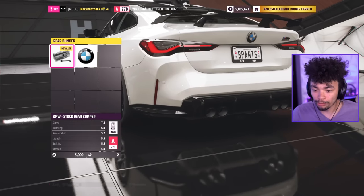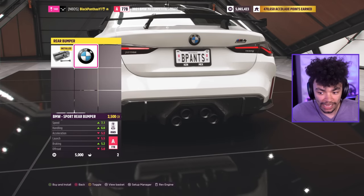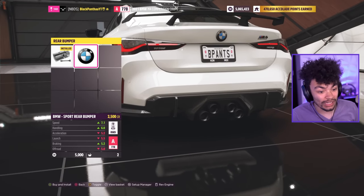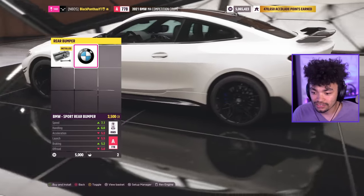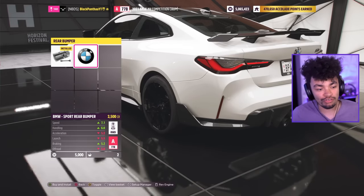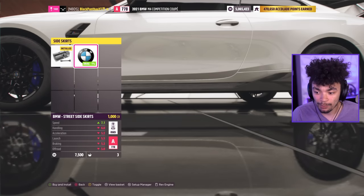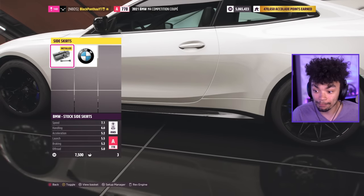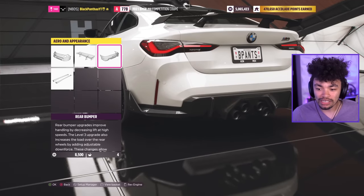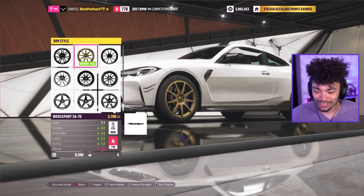We've got the BMW M Sport bumper option — I'm not even going to pretend to know it — but I think they've done it so it's different and it looks horrendous. Thankfully we've got the side skirts on, and we add a little rear canard — it just looks a lot nicer. We can go with BMW parts or M parts here, and the M parts definitely elevate this car from a really boring looking car to a little bit cooler. They've done a decent job.